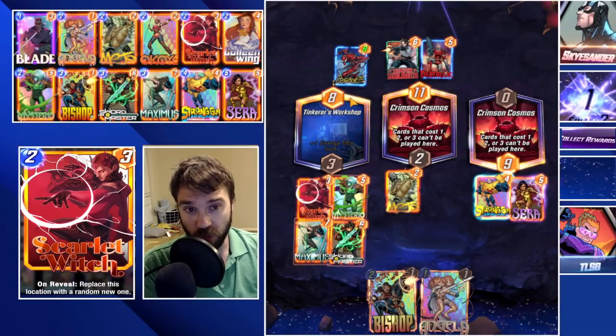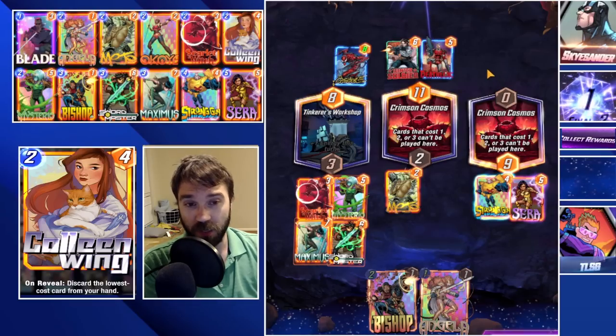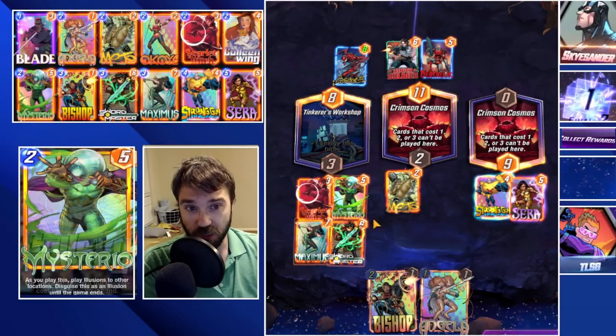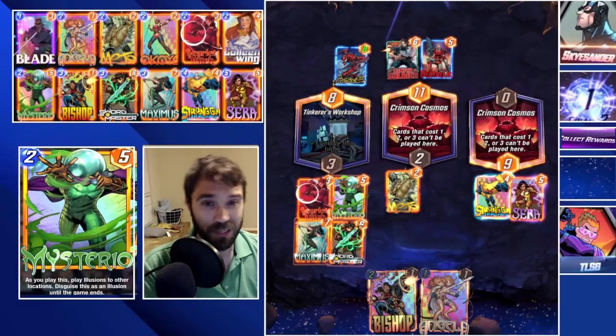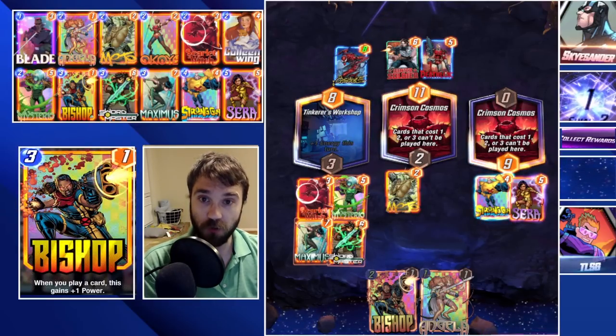I think we were going to absolutely win Tinkerer's Workshop. This lane became a question — if they had America Chavez they could at least tie it, but we were going to have such a big power push that we might have overcome the deficit. They did retreat. Let's go ahead and jump into the next one and see if we can keep getting lucky — maybe start easing into the snaps and trying to push our advantage to gain some more cubes, since so far we've been getting ones and twos games.